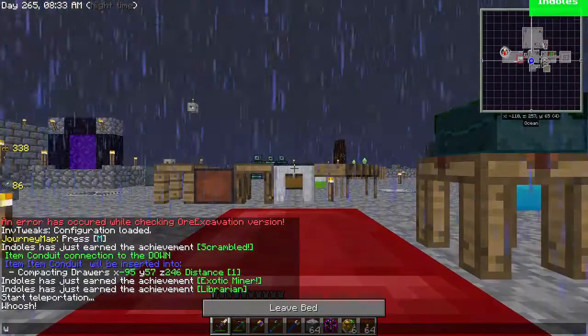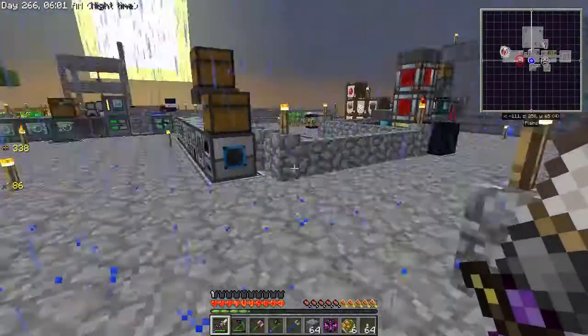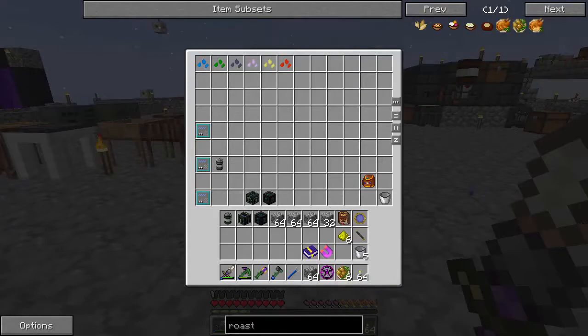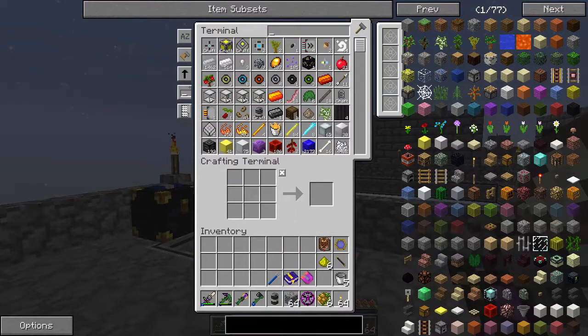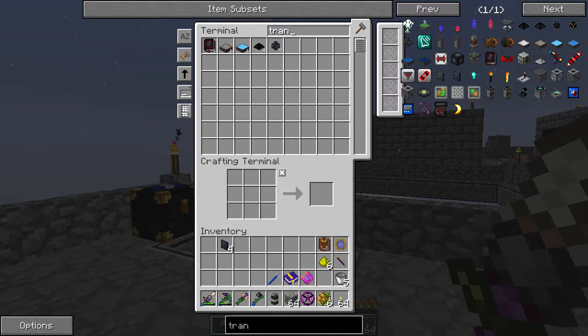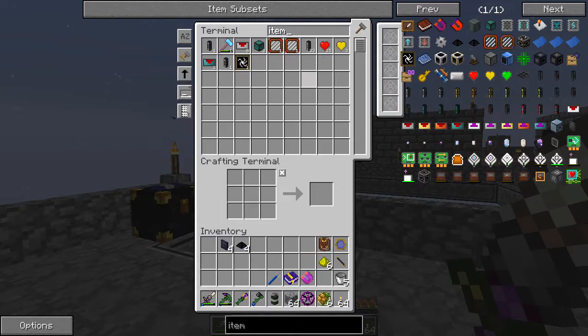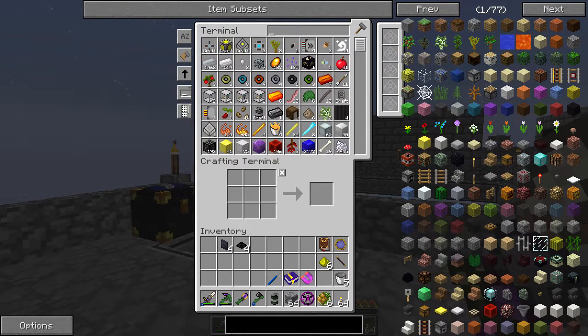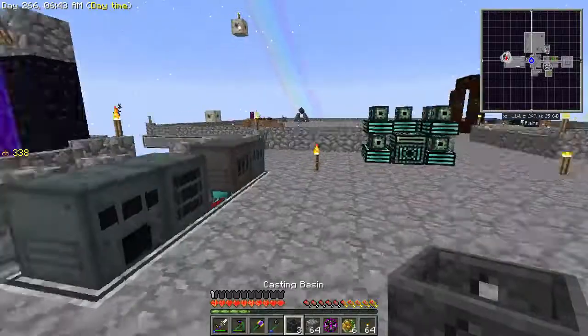Let's go back to the home base. It's raining — can we sleep? Awesome. No more Dimensional Shards, but we have Tesseracts and all that. We have Molten Terra Steel and can easily set up our system again with liquid translocators, item nodes, and casting basins. We can easily do this thing again. Let's get a chest and do it right here — it won't take that long.